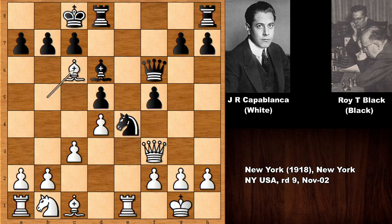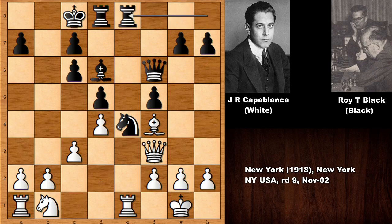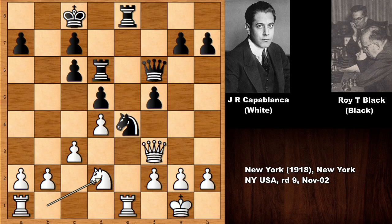Bishop takes on c6, damaging the pawn structure, and then developing his bishop. Very patient play by Capablanca. Rook over, centralizing the rook, and placing the rook in the semi-open file, exchanging the bishops, and then knight to d2.